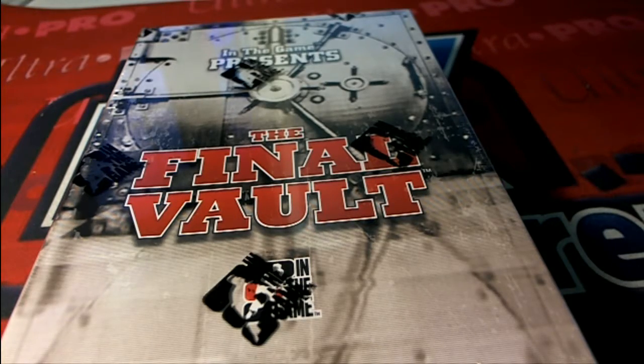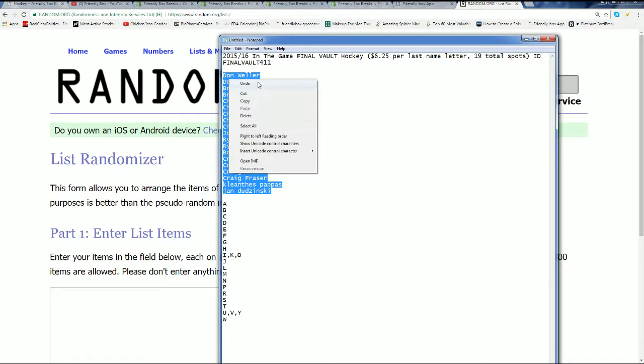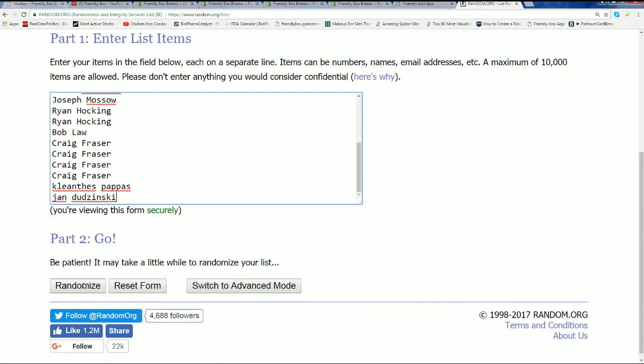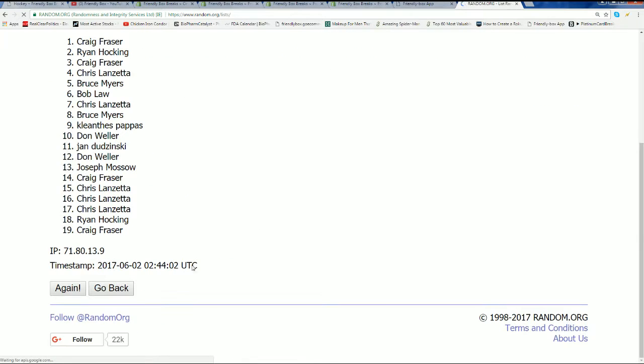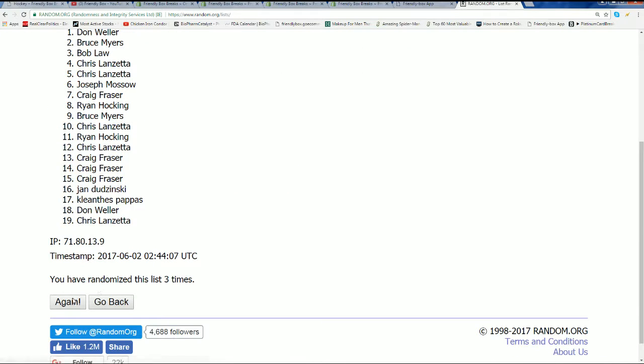The final vault — it's in the game that presents the final vault. What we're going to do, like I said a second ago, we're just randomizing the owner list seven times, and then we're going to randomize the letter list seven times and see who gets which letter when we match the two lists up side by side.